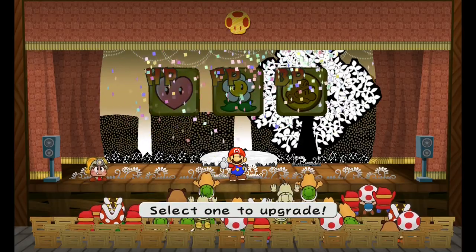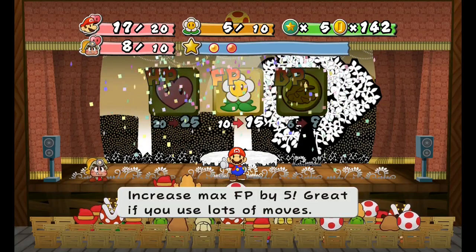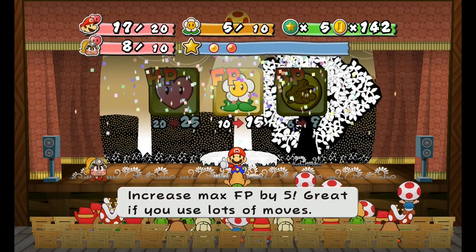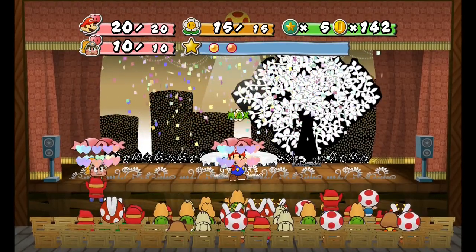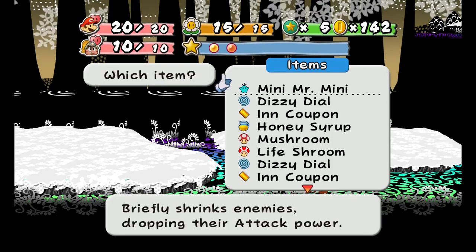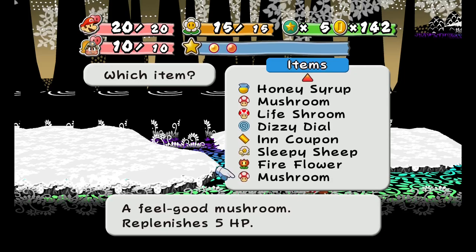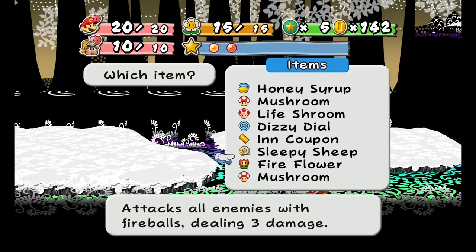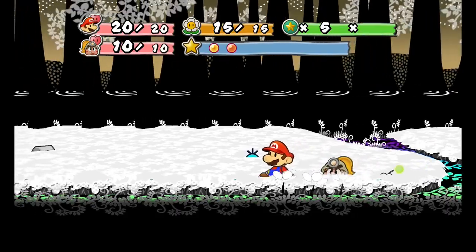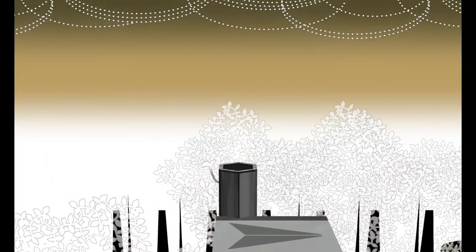Yeah, level 6 — let's go! We're gonna want to up our FP. This is our 5th level up, so FP — yeah. I like to have the stats balanced. A Mini Mr. Mini — that might come in handy, but probably not more so than the things we're carrying. Having 2 inn coupons is probably a waste. Nah, I don't need the Mini Mr. Mini. If we avoid this next attack, we can stay full health without spending any money, which is nice, and make it back to Flurry's house.